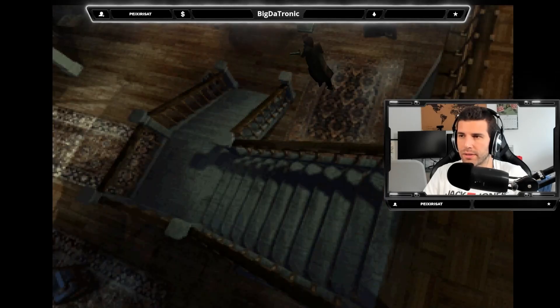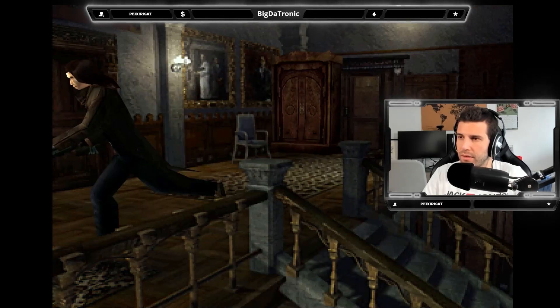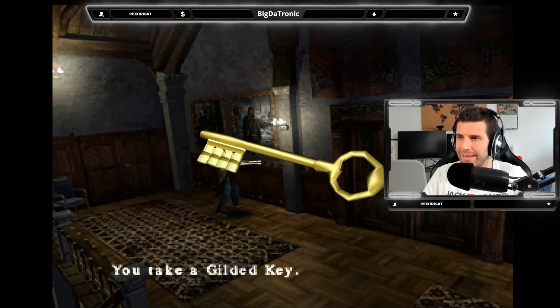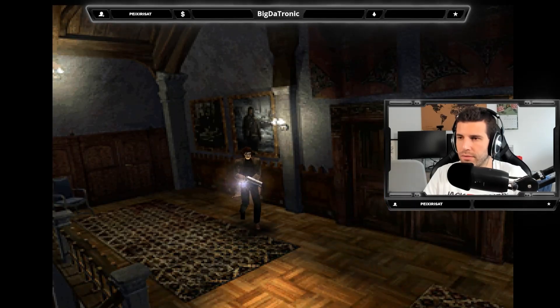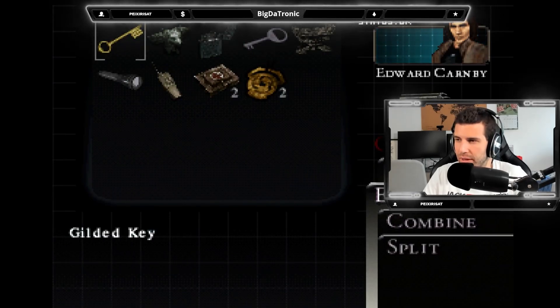Let's see what's in there. Second portrait — open. I'm guessing you have to open all four of them. Yep. All righty — a gilded key. Oh, just one.